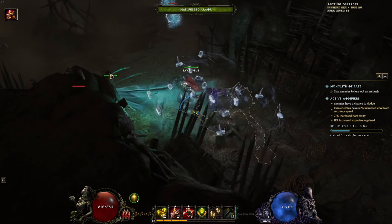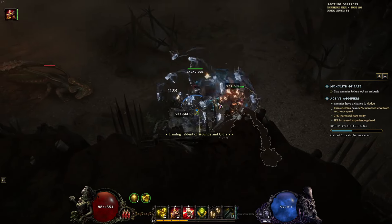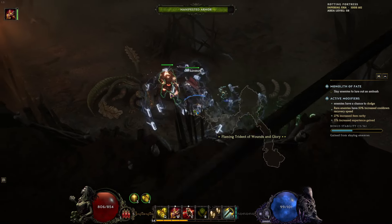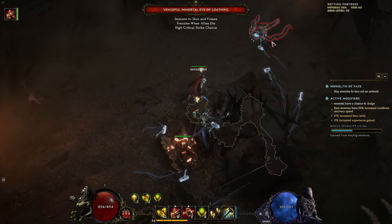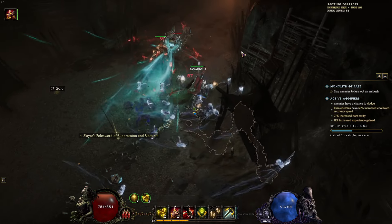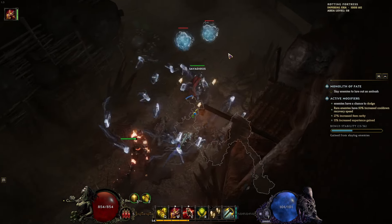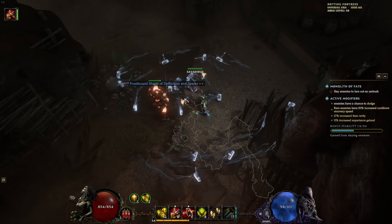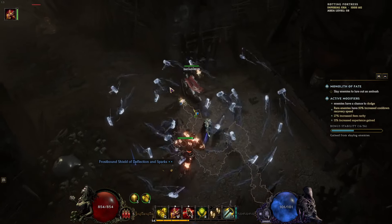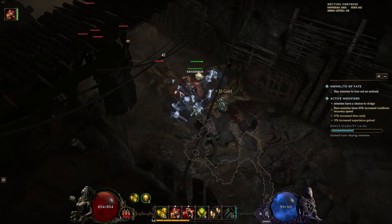One thing I do is I like to rush enemies like the ones that spray or have a ranged attack — you just got to rush up to them so your hammers will take care of them. Throw some heal out there for your buddy every once in a while. My bonus stability: by clearing a certain amount of mobs, you're raising your stability. It said it would give you an extra 36 stability.